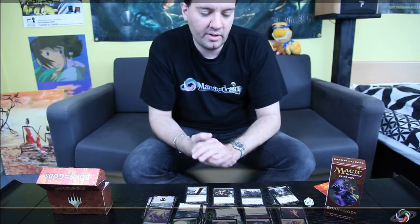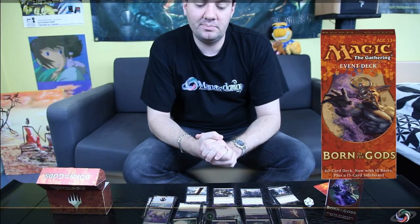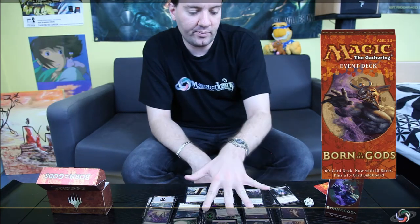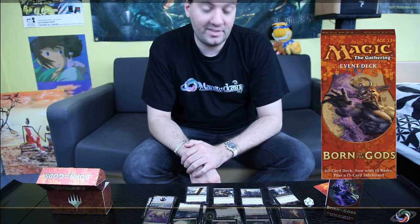That's all about the mono-black deck. I think for the cost — something like 25 dollars or 20 euros — it's a really efficient deck for what it does. You can play this in tournaments and you might win, because all the cards are in a low curve and you can play the whole deck pretty easily. If you can find some Mutavaults, Desecration Demons, Pack Rats, Hero's Downfall, and Nightveil Spectres, you'll have something pretty efficient in Standard. Keep an eye on these cards until the format rotates. See you next time, bye!